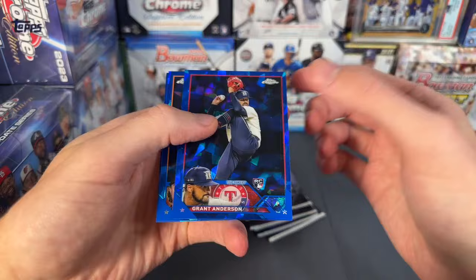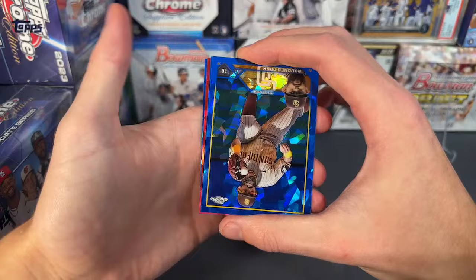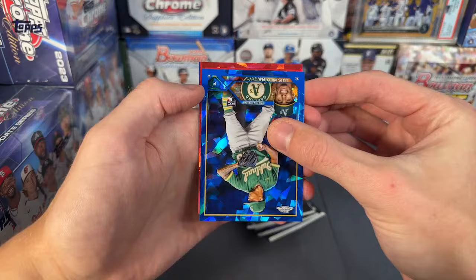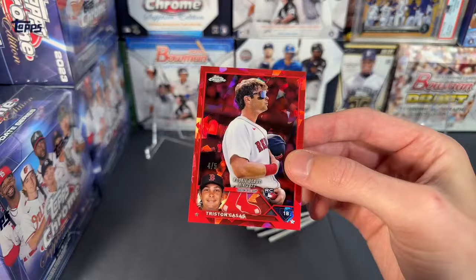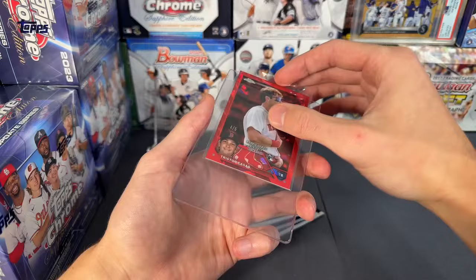First card: Garrett Anderson, Kyle Farmer, and Andres Munoz. Next pack — just pulled a red Harris auto! We got a red in the second pack. Rognant Odor, Medina, and the red is going to be Tristan Casas, four of five. Nice hit right off the bat — four of five team color Tristan Casas, second pack of the break. Congrats to the Red Sox — first big hit off the board.